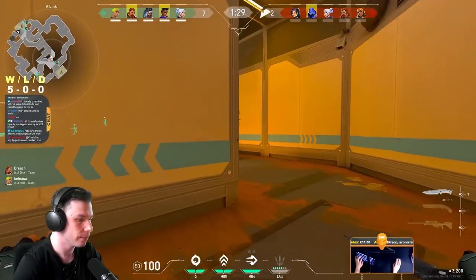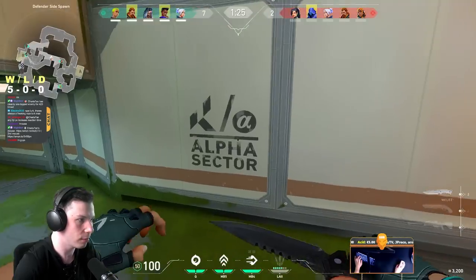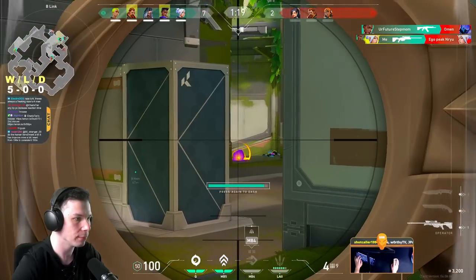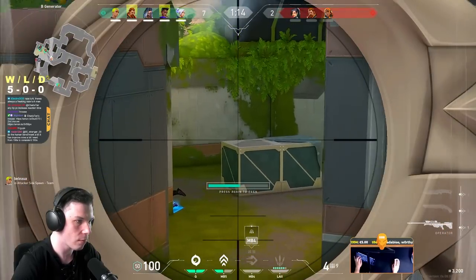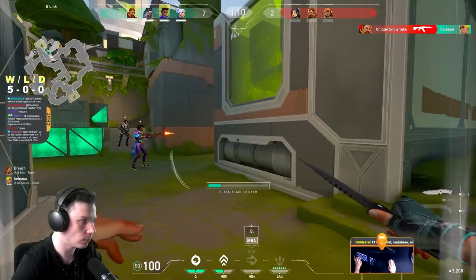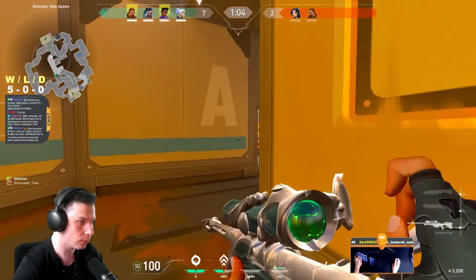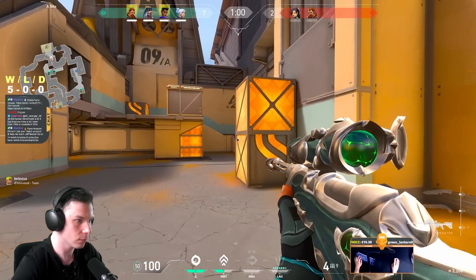Always keep the Shorty as your secondary weapon, and you'll see why in this clip. After we stopped the push on B site and our Gecko lurk got killed, it was an easy read that enemies were going to rotate fast to A. I took a closer angle, knowing that Sage was going to use her wall, so I used my smokes and the Shorty to take an easy kill and surprise them.